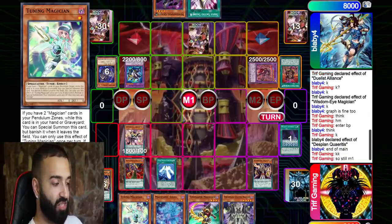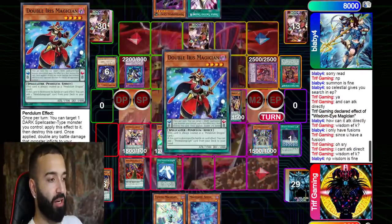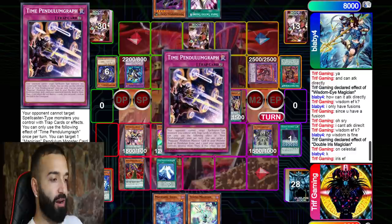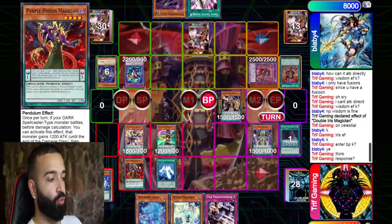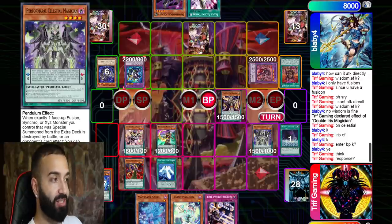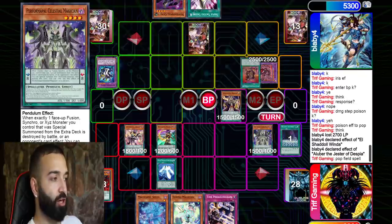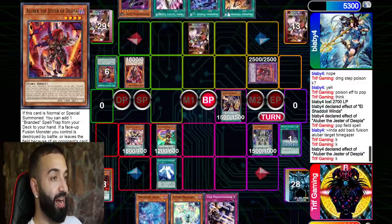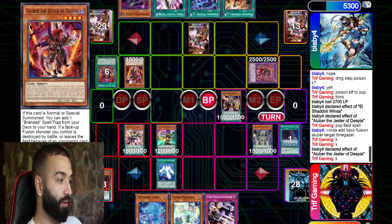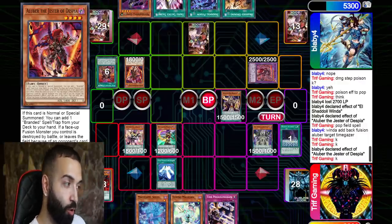Then I could Pendulum summon, attack, attack, attack, and win the duel. But I don't respect the set card. Instead I Pendulum summon Celestial out of end phase, Wisdom-Eye into double Iris Magician, add Pendulum Graph. I enter battle phase — Celestial attacks the Winda, triggering Purple Poison, making it a lot of 2700 attack with double damage. This is gonna do some serious damage. I attack the Winda; he triggers the Despia effect from his grave, All Fusion.